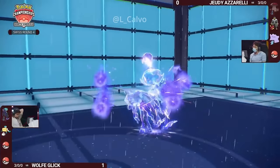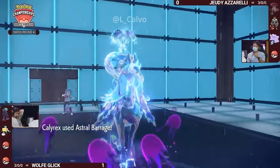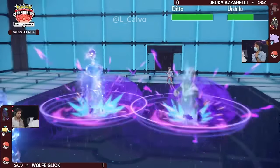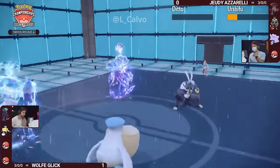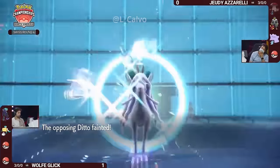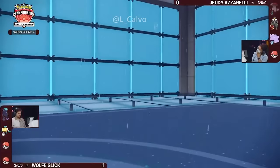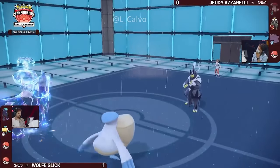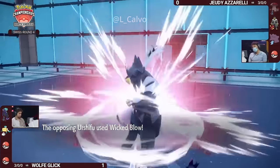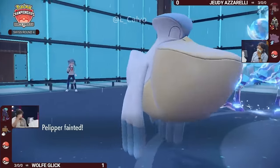Astral Barrage comes through because the Ditto Terastalized into Ghost — it knocked out the Ditto! And now the Calyrex on Wolf's side is up to plus-one Special Attack from the Grim Neigh boost. Urshifu can only take one knockout here — if it tries to knock out Calyrex on Wolf's side, Pelipper will be able to Hurricane it for another KO. It does go for Wicked Blow into Pelipper though, to at least finish up the job there.